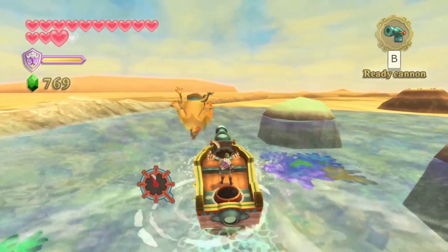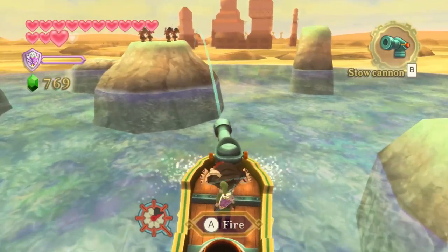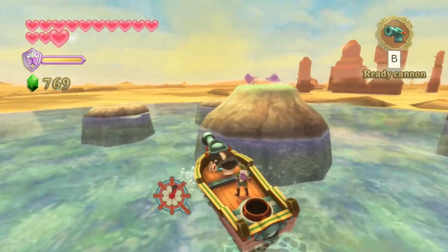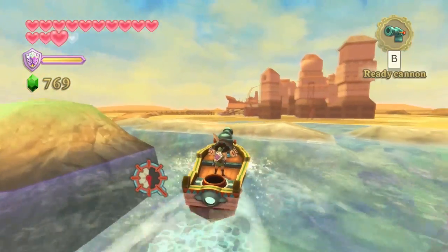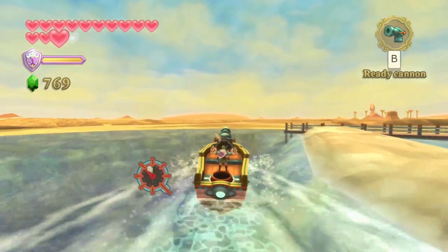Up ahead there is a bunch of new enemies. This one is actually a Water Spume — you can't Z-target these guys so we don't know their name for sure. They could be an Aqua Spume or Water Spume. We also have explosive barrels that you want to avoid; if you're going full blast straight ahead you might have a hard time seeing them, but just follow the far southern wall and that'd be fine.